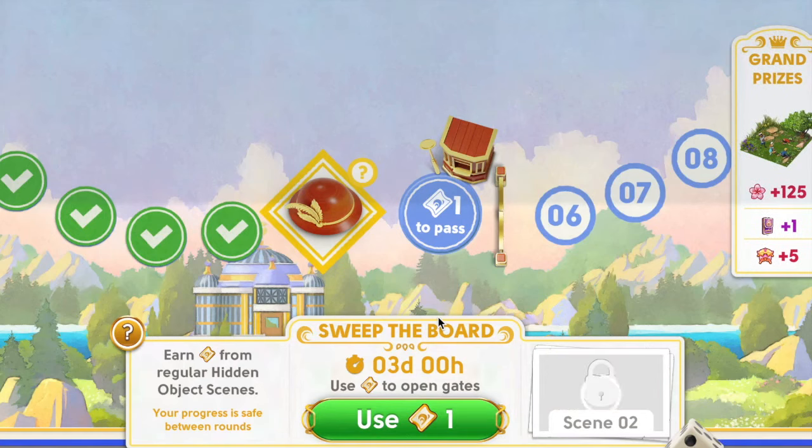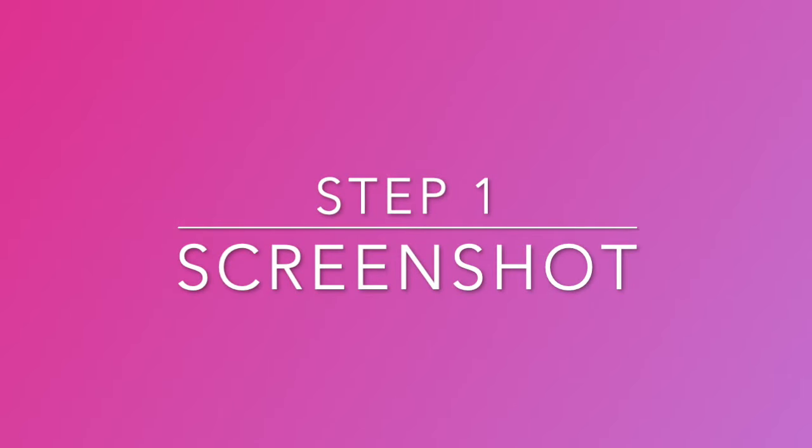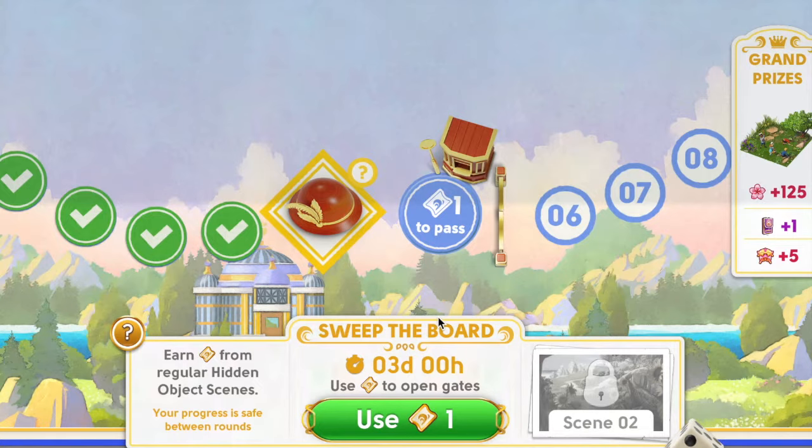For scene 2 onwards, I'd like to increase the chances of my success by finding the scene and preparing myself. In order to do this, the first step we need to do is to take a screenshot of the scene that we will need to solve.